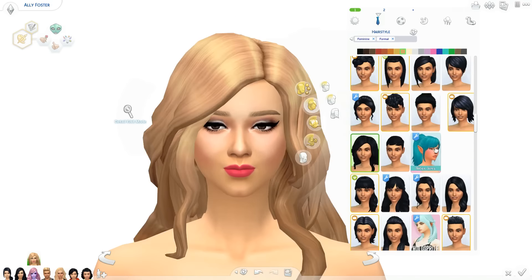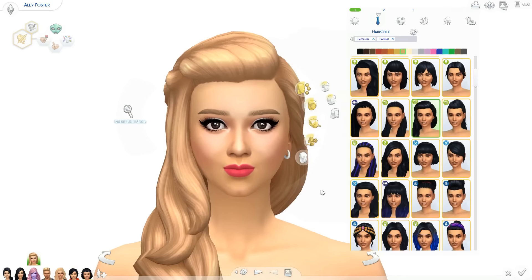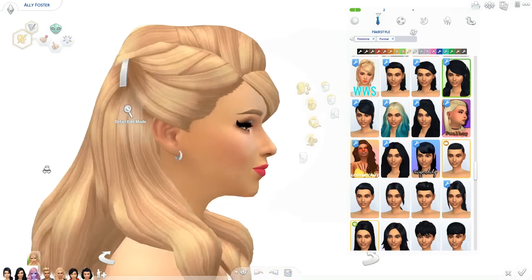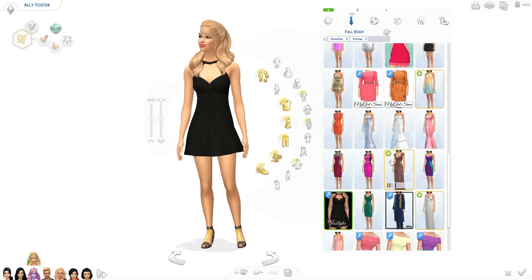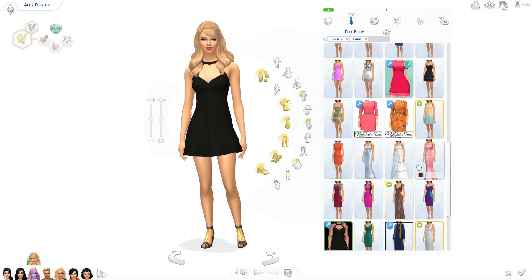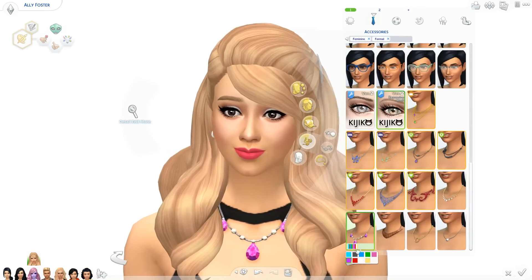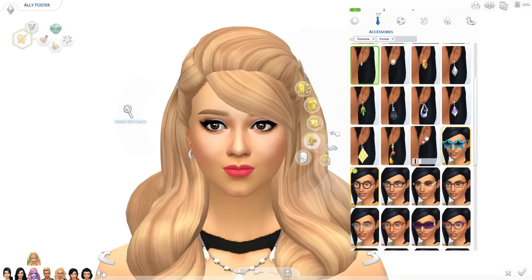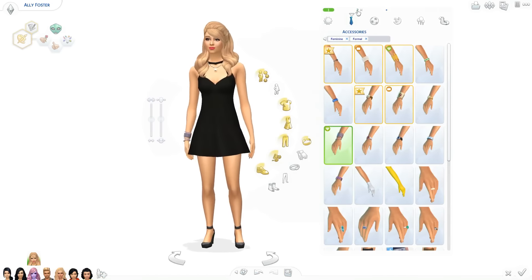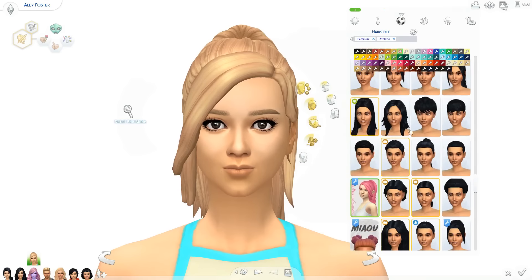Now I'm doing her formal wear. I wanted to use that hair right there but it was clipping through her eyebrows - I don't know why. I decided to go with a different style because it matched her everyday hair, as if she just brought it to the front and gave it more volume. For her formal wear I went with a simple dress - if you saw her formal wear before, she always kept it simple and in black. She likes little black dresses, that's her thing. The one before was like a prom dress, so it's time to switch it up.